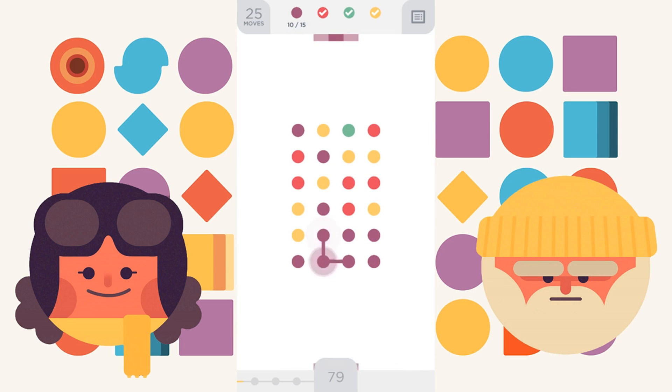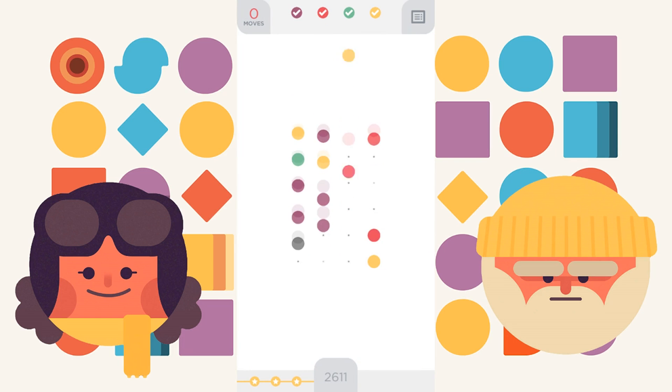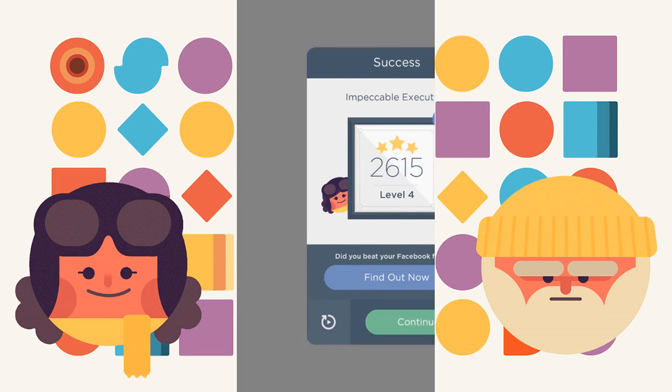We get rid of this red, and then we have this purple. Let's see — we get all of those, and this. And then we get into the 2000s.